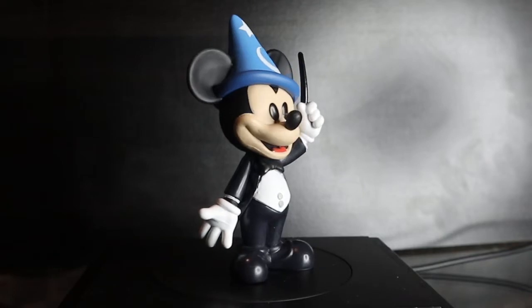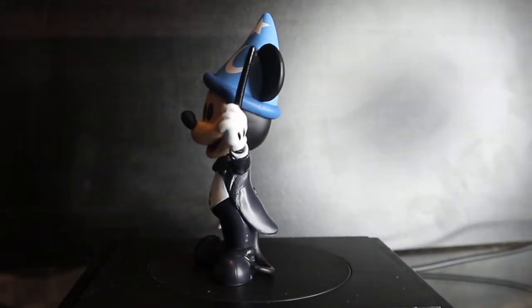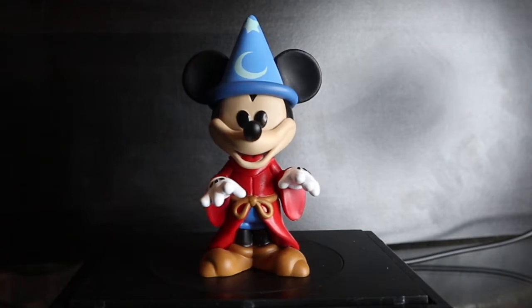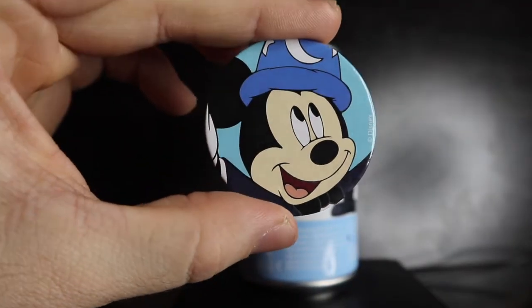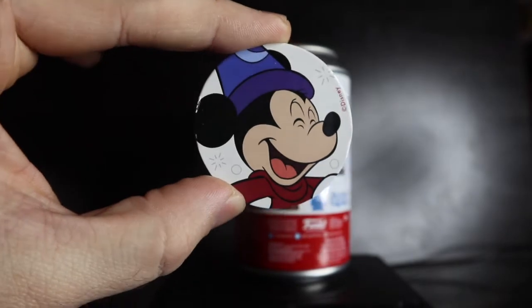Opening Philhar Magic Mickey first because I really want the chase, and I have Sorcerer's Apprentice Mickey. Three, two, one — both common. Philhar Magic Mickey with the wand on the 360 rotating spinner — was really hoping for the diamond collection chase. Sorcerer's Apprentice Mickey also really cool in person. Philhar Magic Mickey pog has a nice blue background, limited to one out of 10,500. Sorcerer's Apprentice Mickey has the white background, one in 12,500.